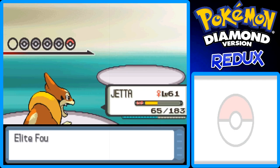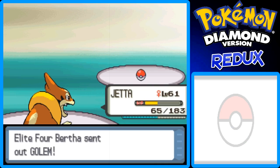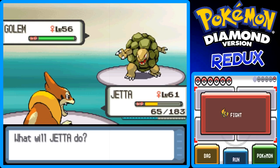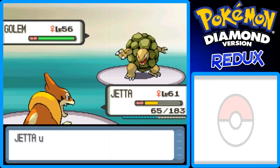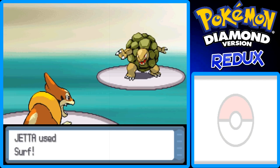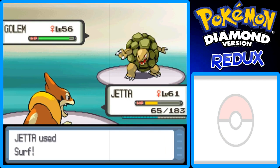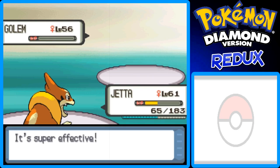The last Pokemon is Golem. A good Water or Grass-type move will work here because Golem is Rock and Ground-type, so it's four times weak to Water-type moves and four times weak to Grass-type moves. One Surf should put this away, but you never know. This thing's level 56, so it's not too bad — my Pokemon are in the 60s, so I'm breezing through the Elite Four. There we go, Golem goes down.